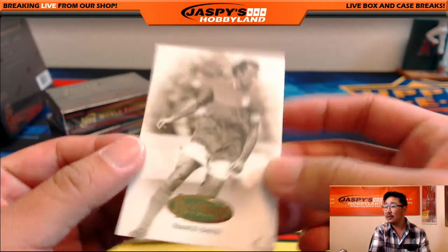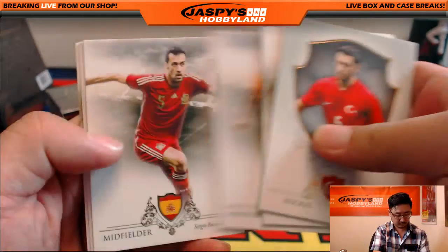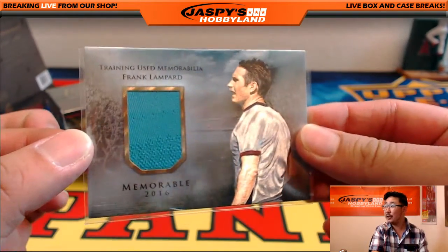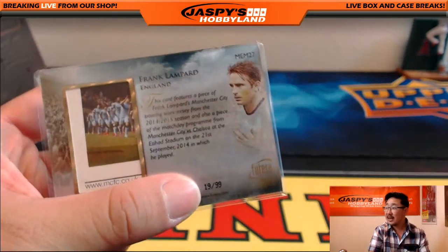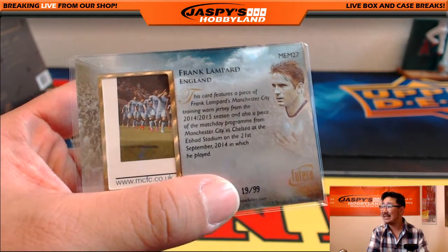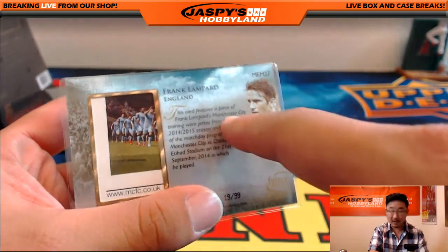Dave Nelson with the letter F. And there's a nice Pele greats card. The hit is another F — training used memorabilia, Frank Lampard. Nice. 19 out of 99. A piece of the match day program as well — it was a Man City one. Wow. It's a piece of the match day program from the Man City–Chelsea match in 2014. As you know, Frank Lampard was Mr. Chelsea for a long time before he went to Manchester City.